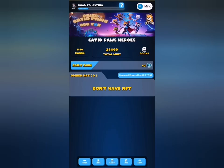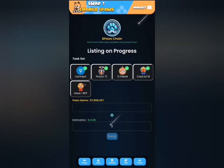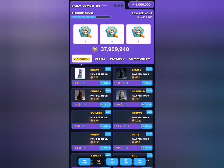Let me head back. When I click on the airdrop tab, you can see the requirements: you must have connected your wallet, be improved to level seven, referred at least five friends, have all your cards at level 10, and have at least one NFT. I can see most of my cards are already at level 10.